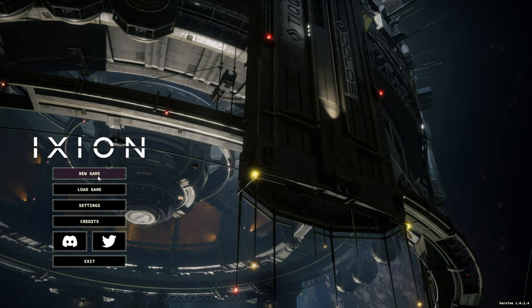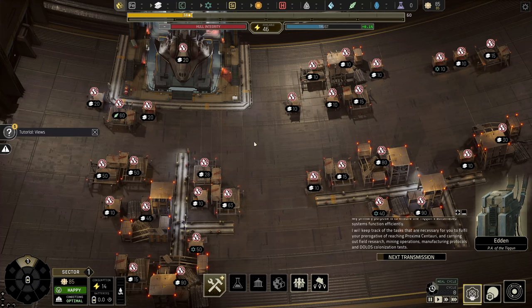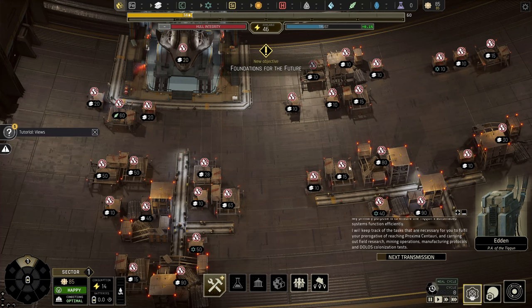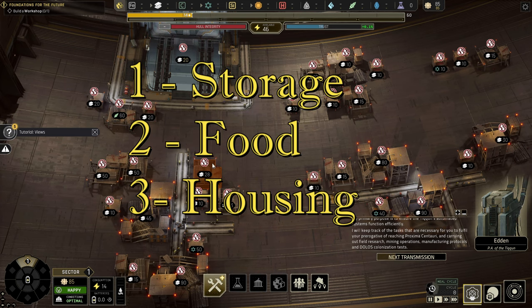Hello everybody. I'm going to get right to the point — we're going to show you how to build out the starting area in Zion. In the beginning of the game you're going to start with a bunch of scattered resources. What you want to do is focus on three things: storage, food, and housing.